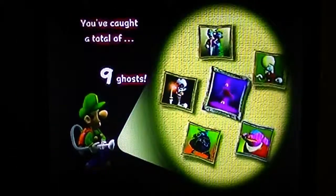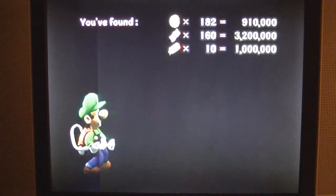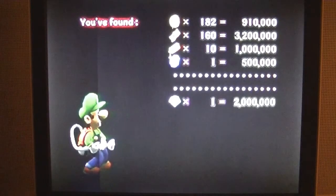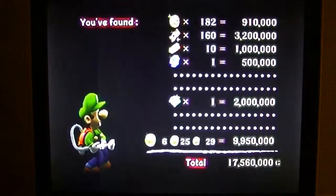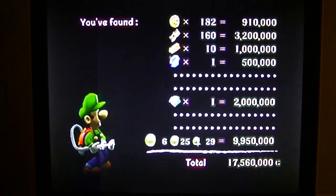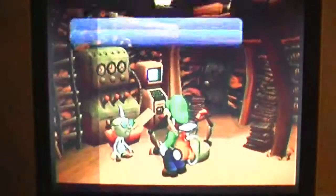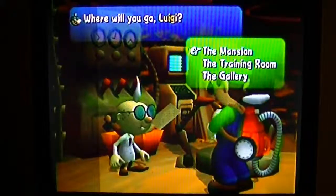And a total of 9 ghosts. Cash money — ka-ching! There we go. 17 million. Save up. And Area 3 is next — it's next. We'll be right back.